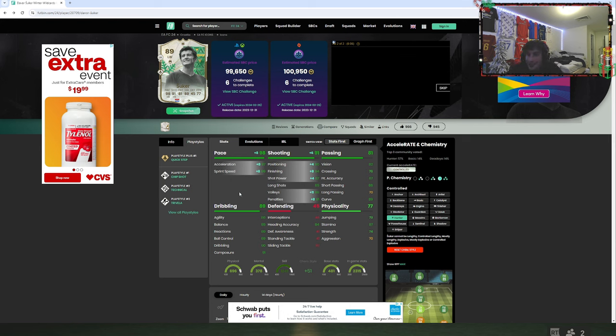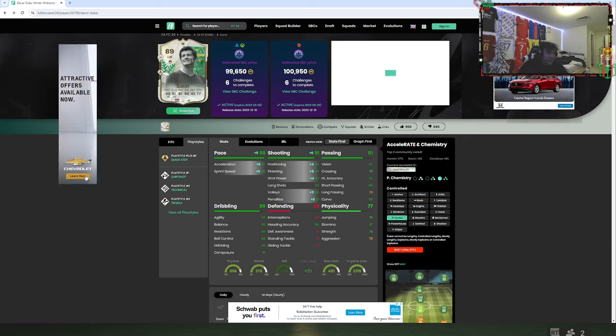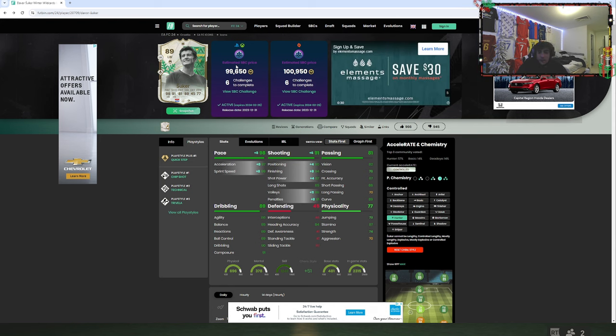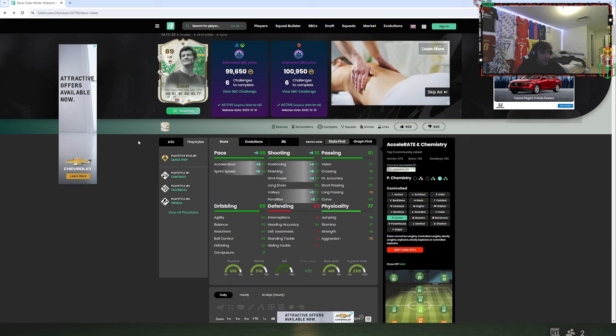There's nothing in it that makes you think this guy's going to get into top teams. I'm playing against Mbappe, Cantona, Eusebio — almost everybody has Mbappe and Eusebio. So let's be real, this guy's not getting into any of these teams. For 100k, it's a 100k icon — if you go on the market, you'll get something similar or even better quality than the Suker card.